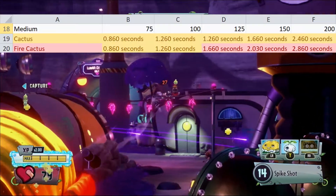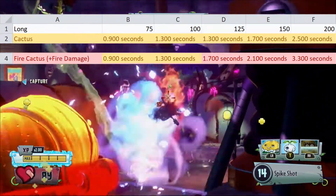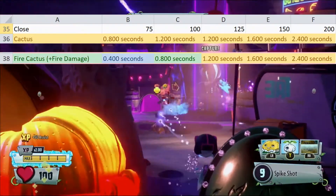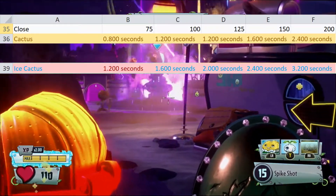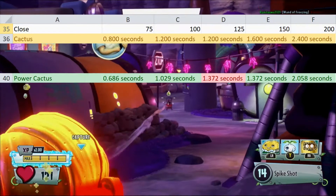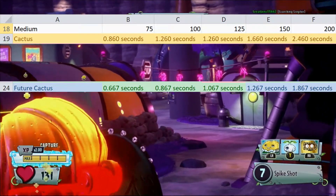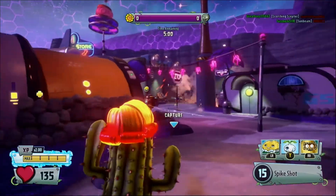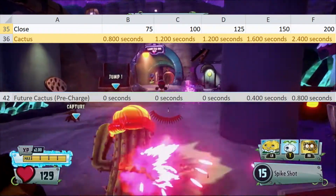Fire Cactus works at almost every range and health pool, but at medium and close she averages out at 75–100. With the plus fire damage line, she's mostly slower at long range but improves significantly at medium and close, taking the best spot for 75 at both ranges. Ice Cactus is slower at all ranges, but her freezing makes up for a decent chunk of that. Power Cactus is worse at long range but is pretty much a stat swap at medium and close, being faster at all health pools except 125 where she's slower. Future Cactus is better at every range and health pool, taking the top spot for the 200s, medium and close 150, and tying for close 125. With her pre-charge line, she's basically an insta-kill for anyone in all-star super range.